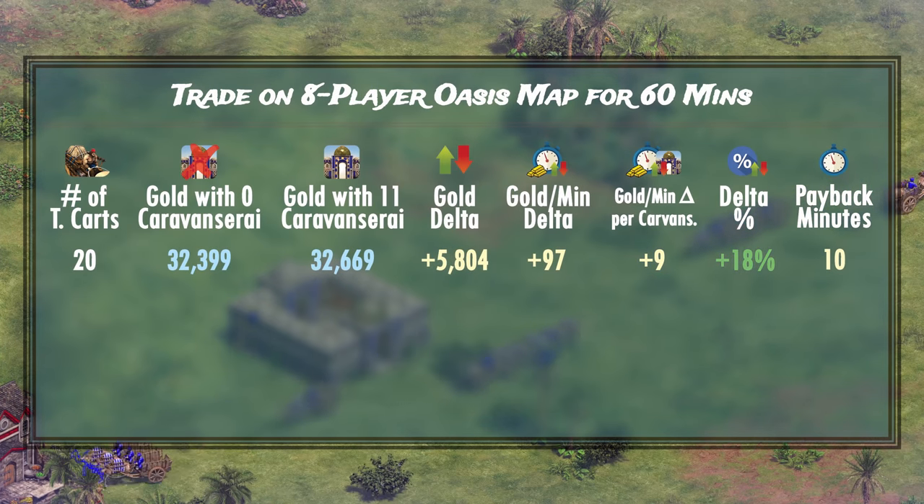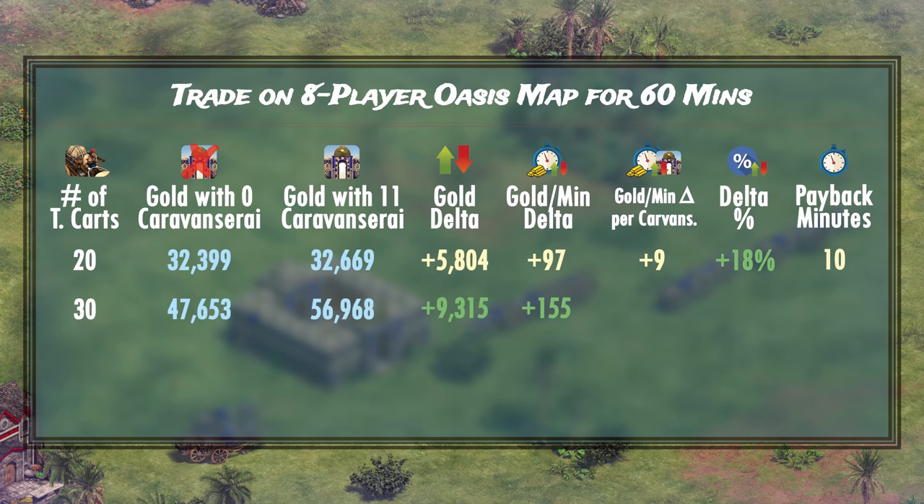However, games that last this long on large maps tend to allow players to usually reach 30, 40, or even 50 trade carts sometimes, so let's test for those as well. At 30 trade carts, we get a very healthy 155 extra gold per minute from our trade route, which translates to roughly 14 gold per minute per Caravanserai. This means they would pay back their cost in roughly 7 minutes, which is amazing. Once the 7 minutes have passed, you'll enjoy a solid 20% improvement in your gold generation. In this scenario, your Caravanserais are equivalent to 5 relics worth of trickle gold.